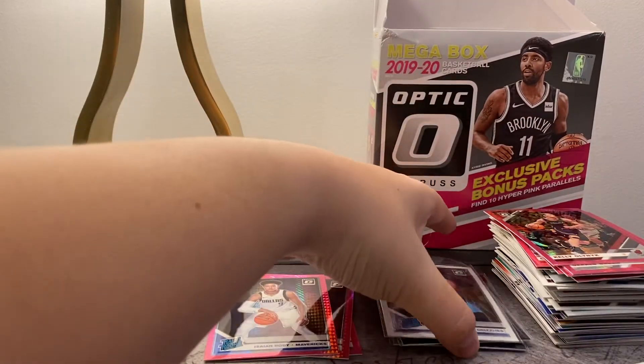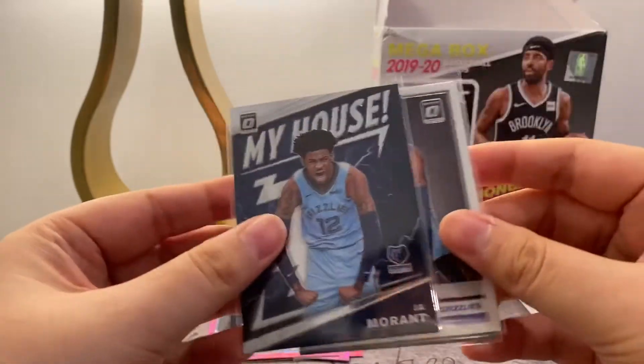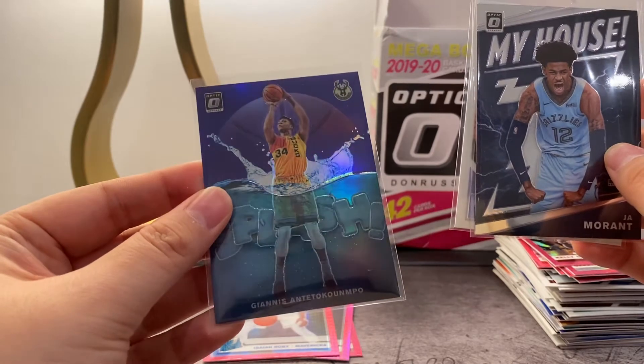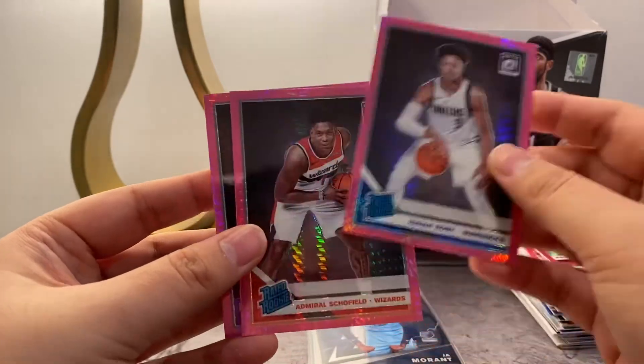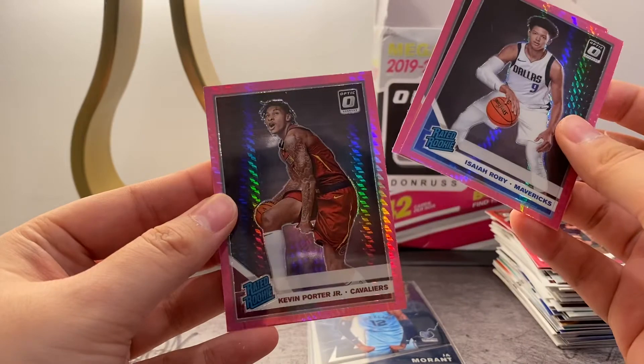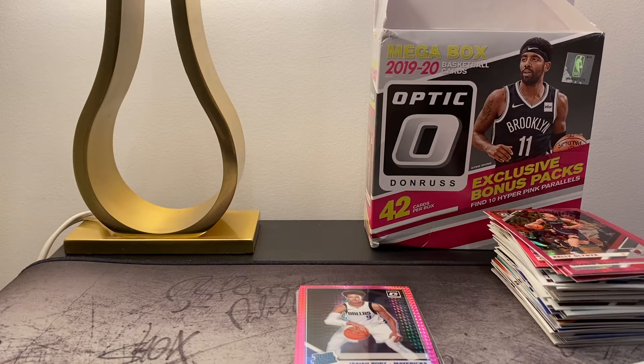So all in all, pretty good pack opening. The big hits were Ja Morant and then the Giannis purple splash — it's a nice looking card. Out of the pink parallels we got rookies Isaiah Roby, Admiral Schofield, and Kevin Porter Jr. Thanks guys — I'll be doing regular giveaways on my Instagram in the future, so be sure to follow at kicksclothingcard, link will be in the description. I'll also be hosting giveaways on this YouTube channel when we hit a certain number of subscribers, so make sure to subscribe and hit the bell for notifications. I'll see you guys in the next one.